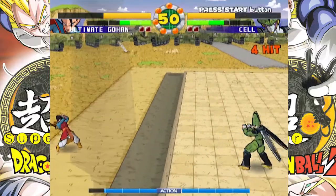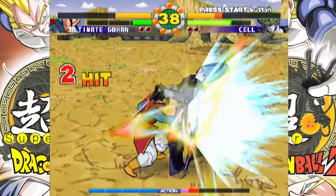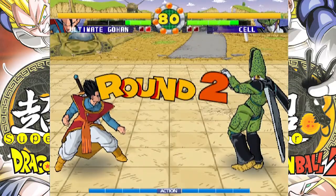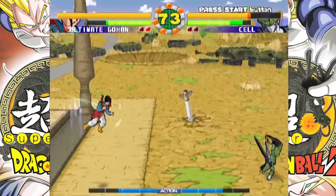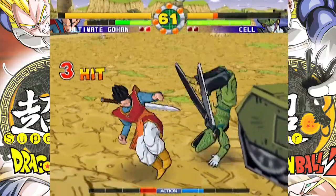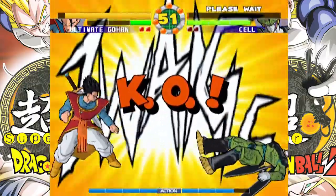Another grab please — I pressed the X button. There we go, very nice. Love it love it love it. I was trying to do my super — there we go. Well, technically I blew up a tank but that should be the end of Cell. There we go — a perfect stat, nice!